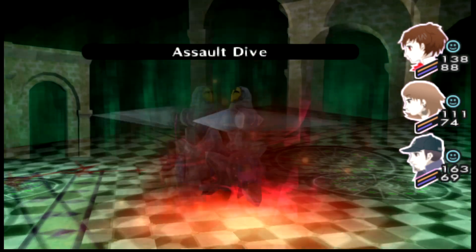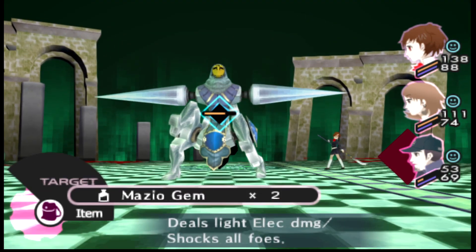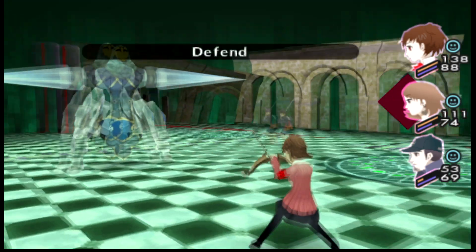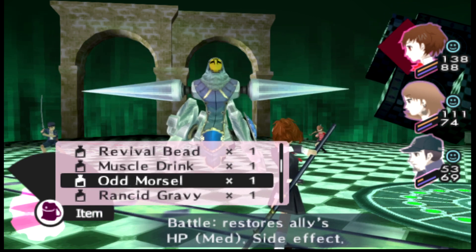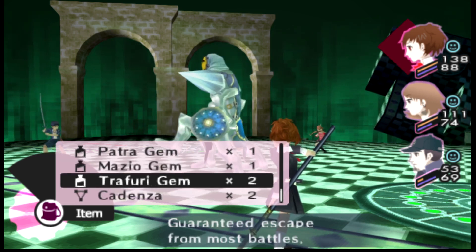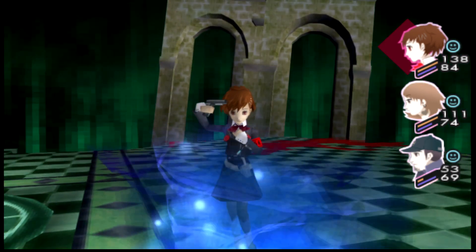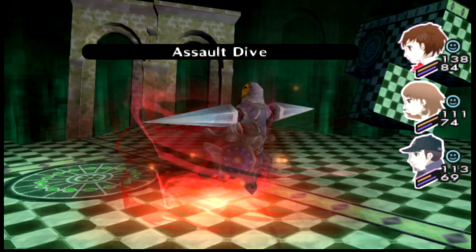One thing that's not a terrible idea, if you can manage to work it into the fight, is to level up Orpheus to the point where it learns Tarunda. This will allow you to weaken the Rampage Drive and undo its attack buff when it utilizes it. This isn't super realistic to do in FES, but more worth drawing attention to in Portable, since you get enough increased experience between the buffed-up wands and higher base yields from enemies.